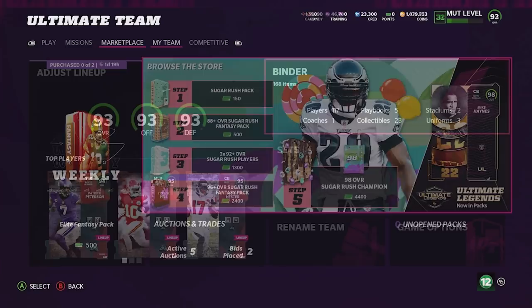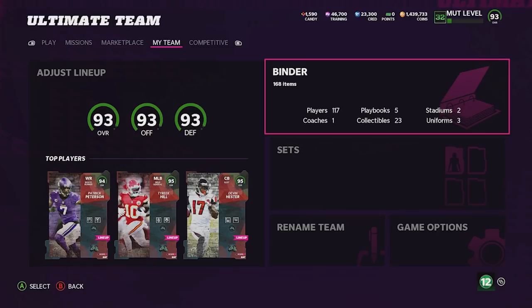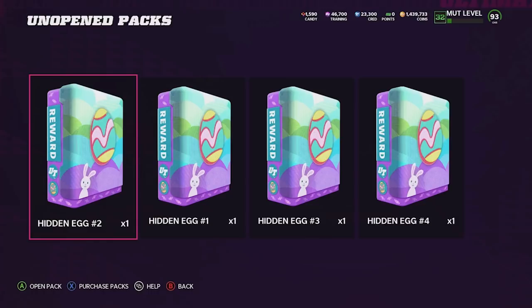Everything has sold and we have 1.4 million coins alongside 46,000 training points. We'll convert those training points into candy. Before we transfer our coins into candy to get the eggs, let me take care of a few more things.